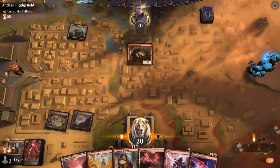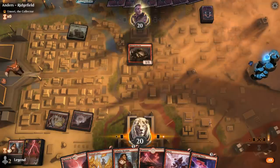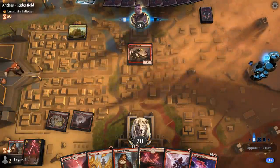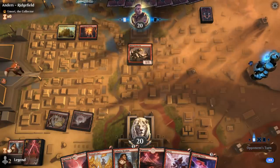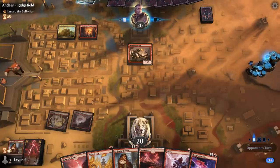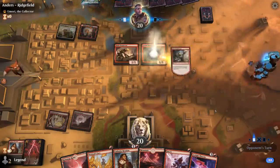Next turn, if I draw another one-mana spell I could maybe get back Arclight Phoenix. Lightning Axe would be ideal because then I can discard the second Phoenix as well. Otherwise we'll maybe set up for turn four getting back double Phoenix. It's going to be a turn two Instigator for them.